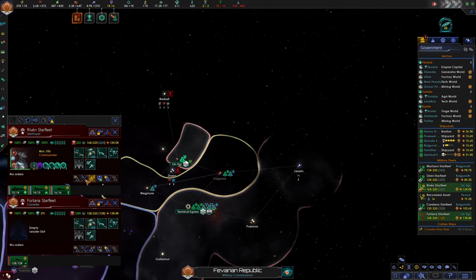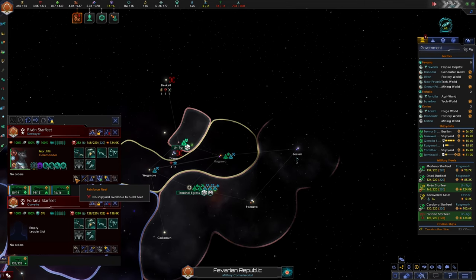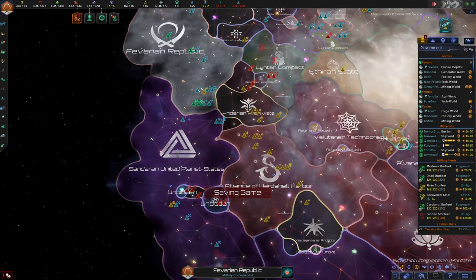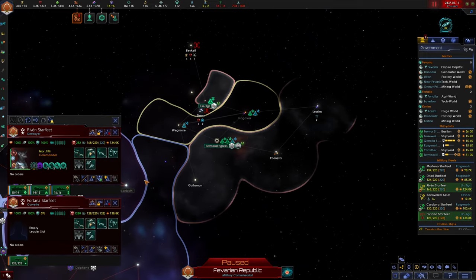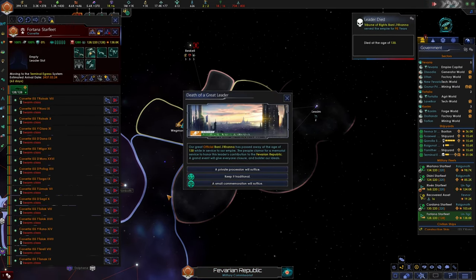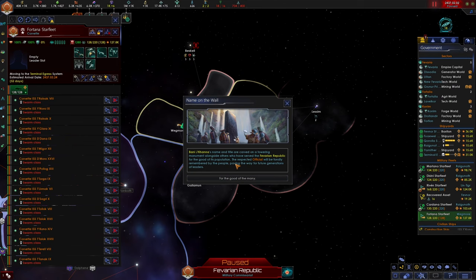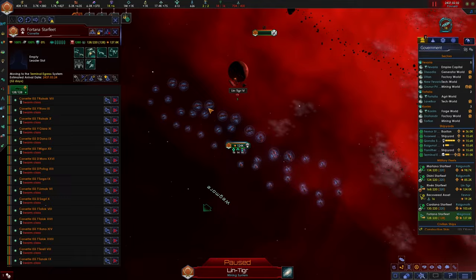This fleet needs to continue — no shipyard available to build fleet. That means all we have left to do is create the Titan. We can live with that. I'm going to go ahead and quickly give this the upgrade order, so it's going to go to terminal egress and upgrade, then hopefully we can move it right back to Lean Tigre. We are going to keep our Corvette fleet here — I don't think we need to upgrade it, that's a waste of alloys. We just want these corvette fleets to be expendable.